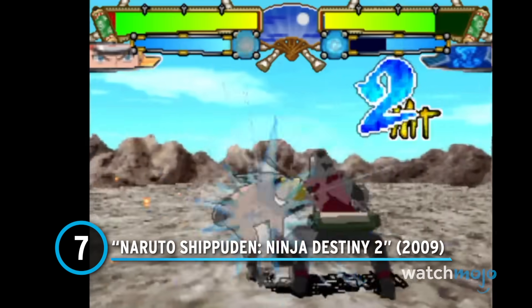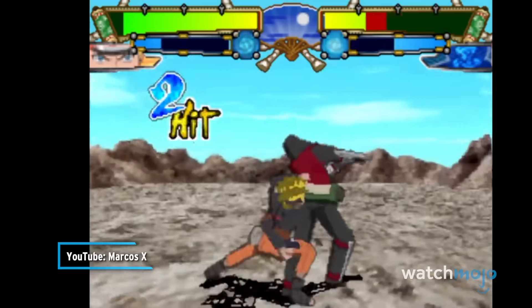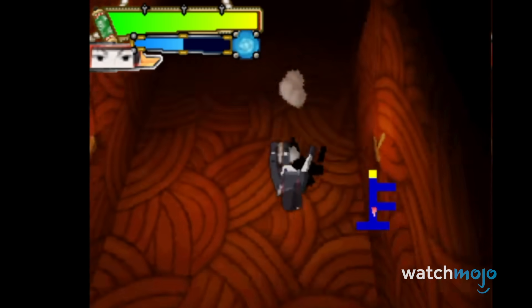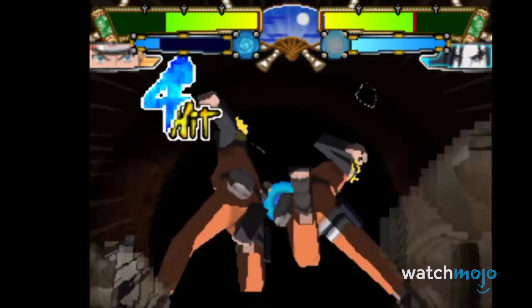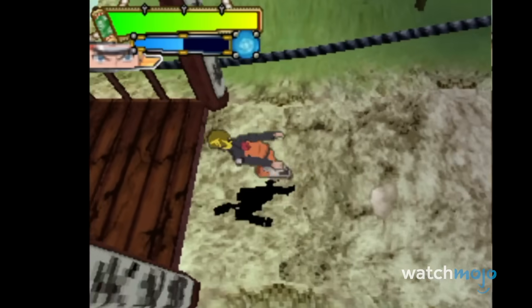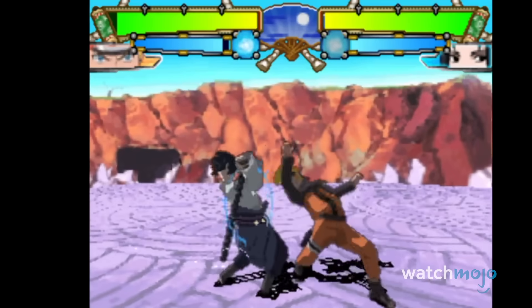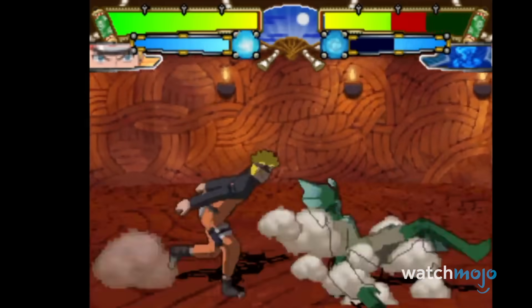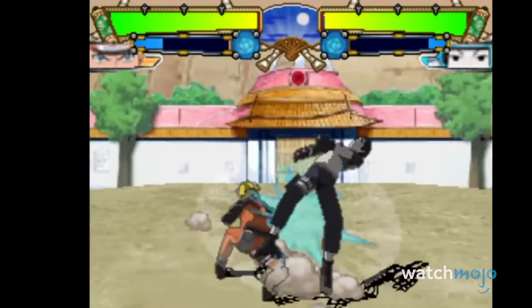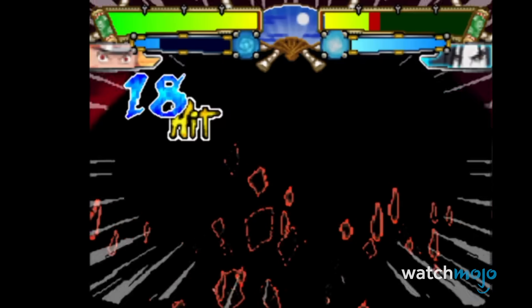Number 7: Naruto Shippuden Ninja Destiny 2. There are plenty of standout anime fighting games on the Nintendo DS — this just isn't one of them. Admittedly, the actual gameplay isn't too bad, but the truly horrid 3D visuals are hard to look past. Plus, there's basically nothing to do in this game but fight. Sure, there's some exploration in story mode and characters to unlock, but in the end, it all boils down to the same repetitive mashing over and over again. There's no real variation or difficulty, which makes the decent enough combat system quickly wear thin. It's kind of impressive to make a game that both lacks content and still completely overstays its welcome.